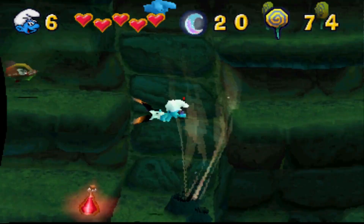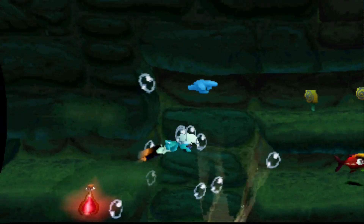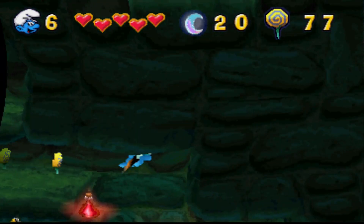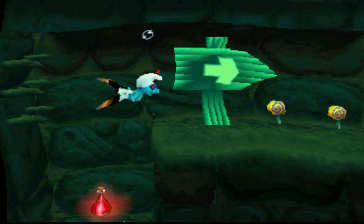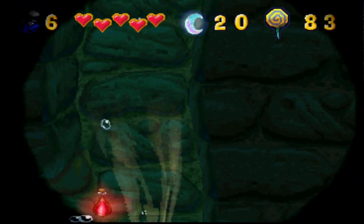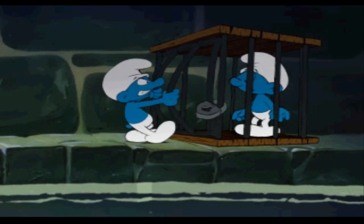Here we go up — it's probably something nice, or maybe not, just an enemy. We're just avoiding enemies pretty easily. I guess that's it — this level is pretty short actually, just like the rabbit level, the second one. It was short but nice. Oh, there's a different cutscene here.